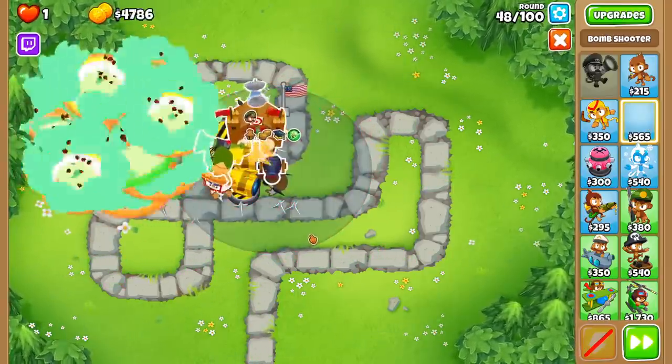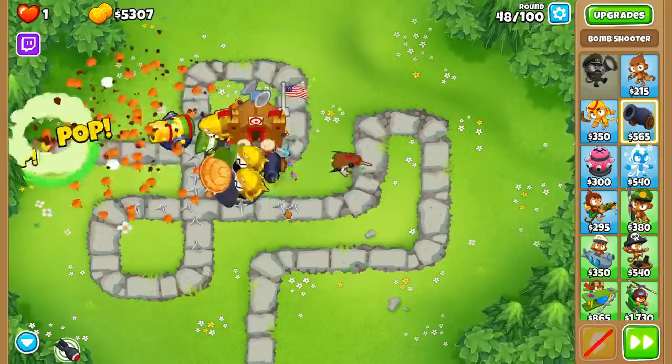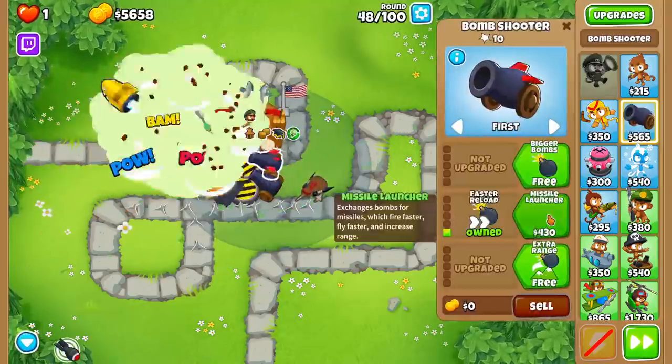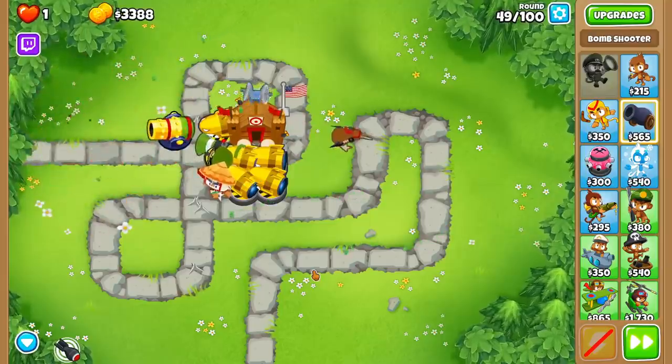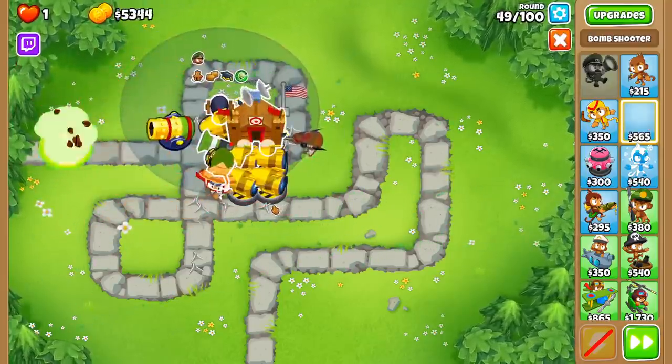But what if I told you 2-3-0s weren't the play either? There is one more support tower that is super beneficial to the Mob Mauler strat, and that is the primary mentoring village. The 4-2-0 village provides camo detection, attack speed, pierce, range, and projectile speed bonuses, on top of making the tier 1 upgrades free for all primary monkeys in its range. So once we have this village done, we're going to be making our bomb shooters 1-3-0s for the free 6 extra pierce.